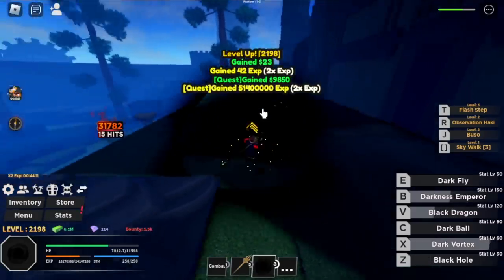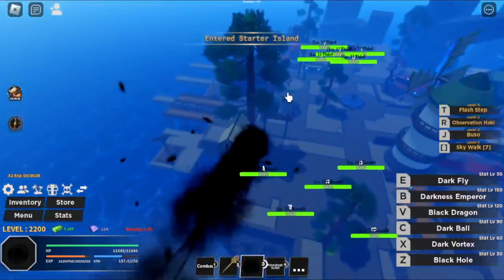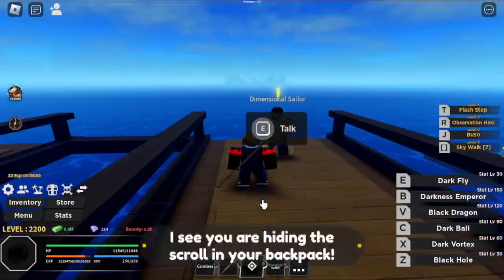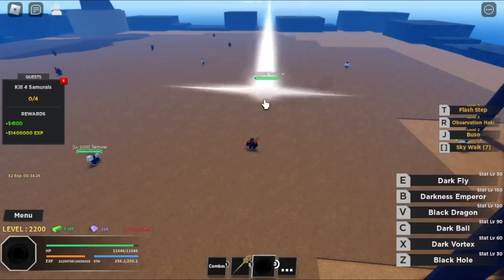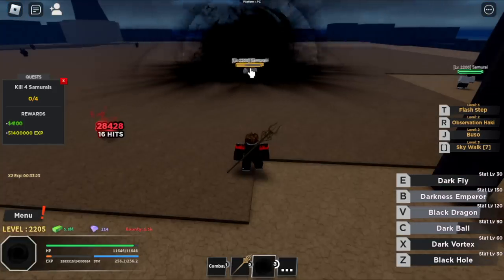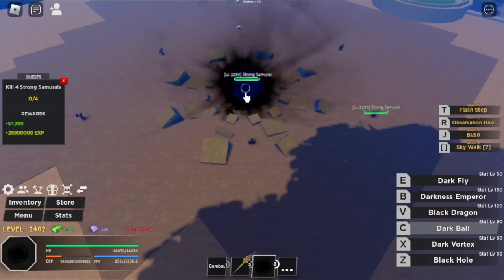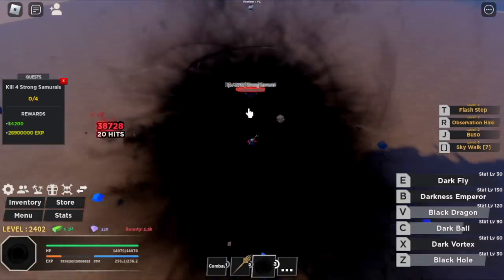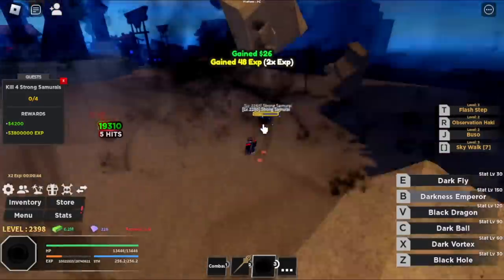At level 2,200, we are now ready to head to the second sea. Requirements are level 2,200 and the Poneglyph scroll, found in the middle pillar where you got the Skywalk. In the second sea, let's start grinding — first up is the samurai. We have four mobs here but I don't suggest the shinobis because they're so far away from the quest giver. Samurai or strong samurai is good enough. We're gonna keep grinding here until level 2,400.